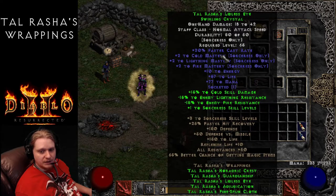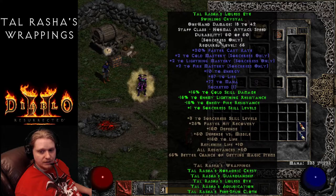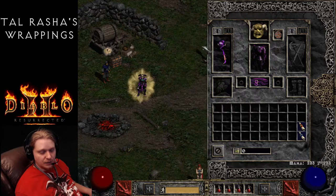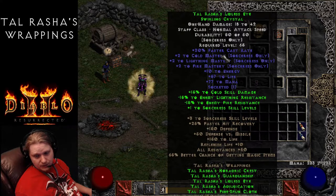The Lidless Eye also has plus 10 to Energy, plus 57 to Life, plus 77 to Mana, and you can throw a socket in there. The set bonuses are: 2 items gives plus 1 to all Sorceress skills; 3 items gives negative 15% to enemy Fire Resistance; 4 items gives negative 15% to enemy Lightning Resistance; and the complete set gives plus 15% Cold Skill Damage.